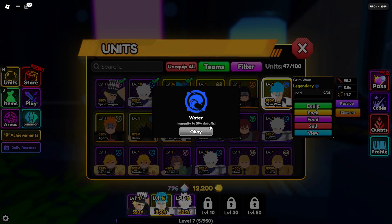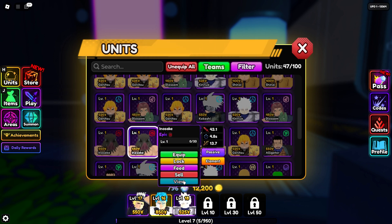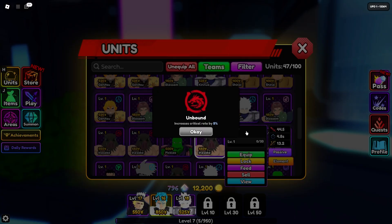These elements offer various benefits such as immunity to certain debuffs, increased damage against bosses, or improved critical hit rates. For example, fire units are immune to snare, while cosmic units gain a 10% damage boost on placement.